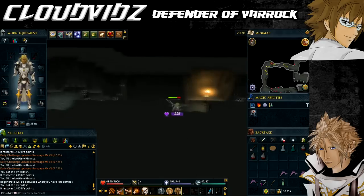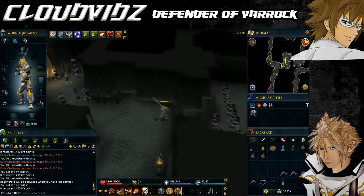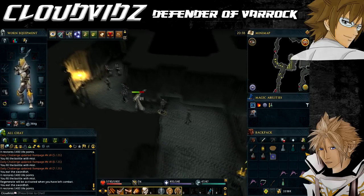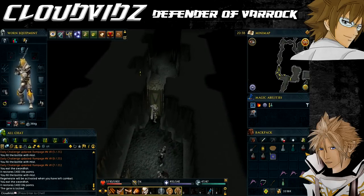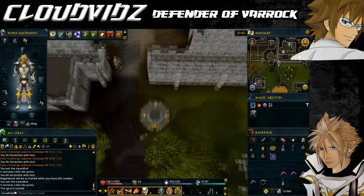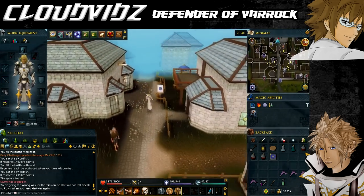Follow the corridor east to another balcony to the south and again choose the 'look over balcony' option to view another cutscene. You will see a zombie army ready to attack Varrock - you now need to return to Captain Rovin and tell him what you and Heartwind have learned. Make sure you have completed the cutscene and told yourself to return to Captain Rovin, otherwise you'll have to return to review it. Head back to Varrock Palace using the lodestone network or the Varrock teleport tablet.